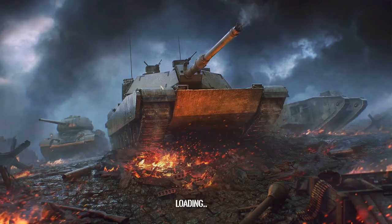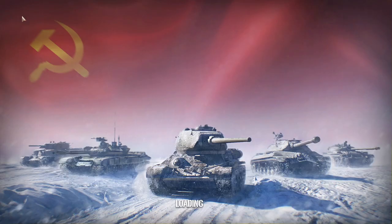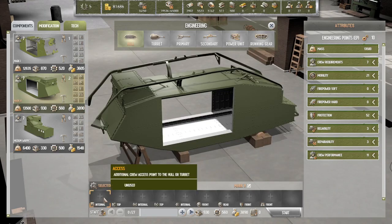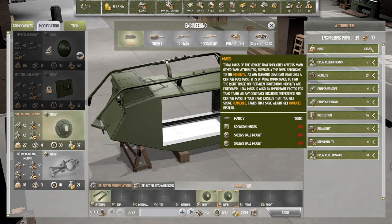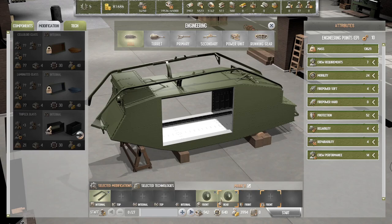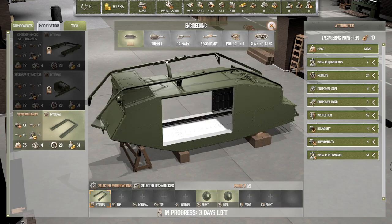13,629 kilos — let's go see how heavy the other one is. 13,674 kilos. So we save around 45 kilos — which isn't a whole lot, is it? I'm going to do it anyway. Okay.